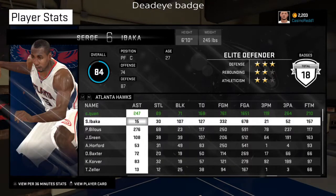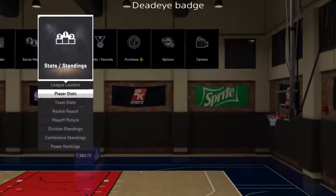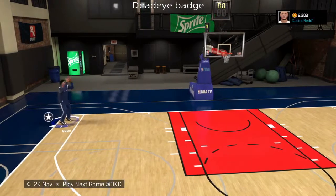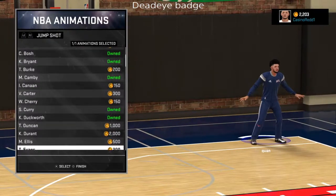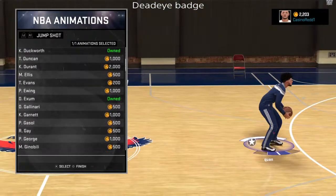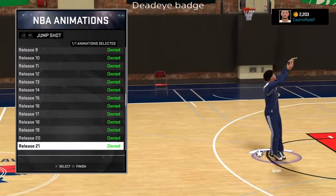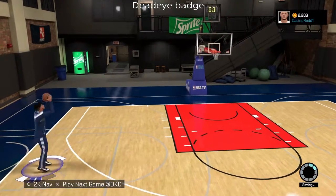I wasn't as good of a shooter, but the three jump shots I used were Kobe Bryant, Michael Jordan, and Jump Shot 22 — all on quick. The first time I used Michael Jordan I had got the badge.